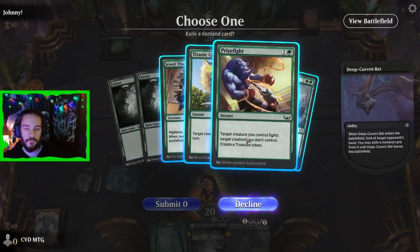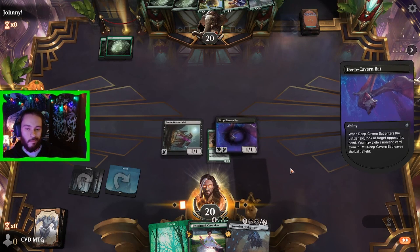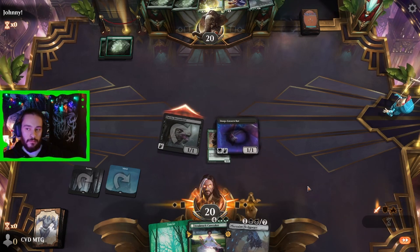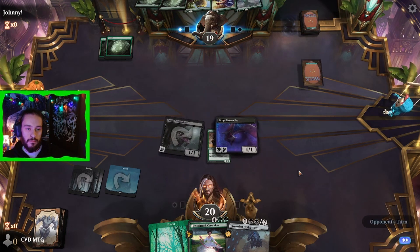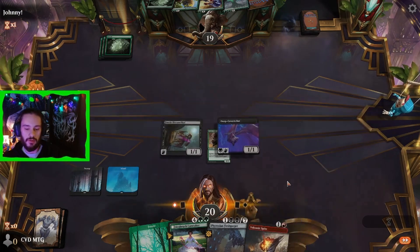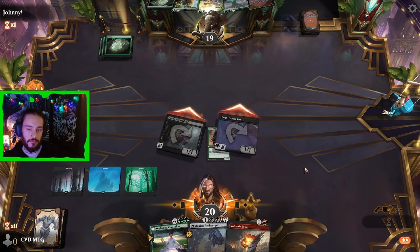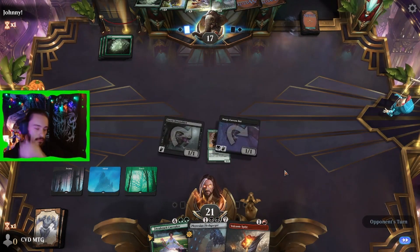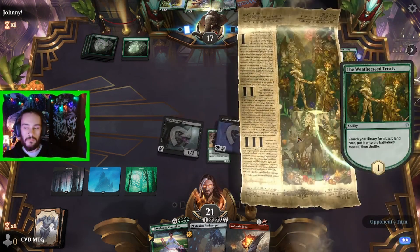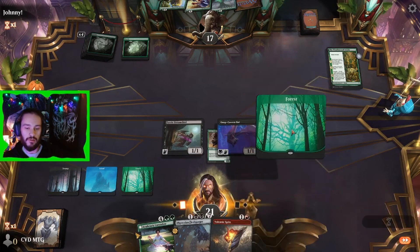Our bat yoinks a Jewel Thief — it's a decent creature and I'd add it to the deck for sure, plus it'll keep them off their fight spell. We get in for one through the lag and pass the turn. No land this turn, just burn we can't use, so we jam for two. The opponent ramps with a Weatherseed Treaty grabbing a basic forest, and they pass back to us. We thankfully grab a second forest off the top, get in for two, and pass.